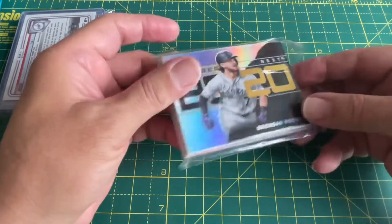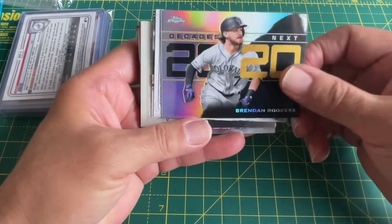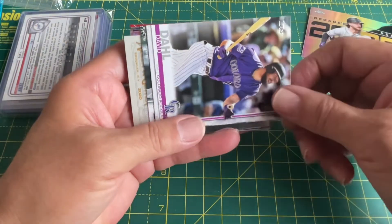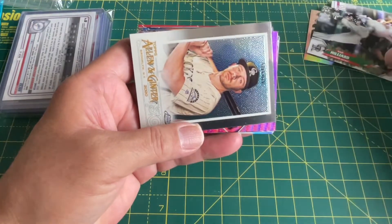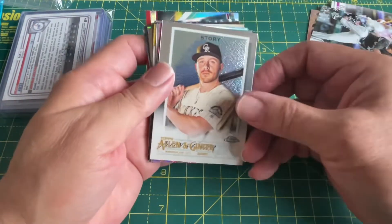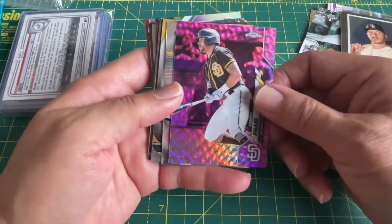See what we get — Brendan Rogers 2020, not bad, some sort of refractor. David Doll. Sam Hilliard with the Christmas Allen Ginter — pretty story there. Oh, look at that — Tommy Fam, nice pink.